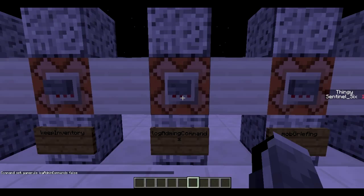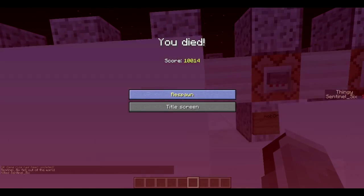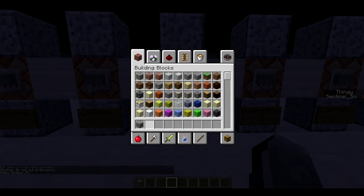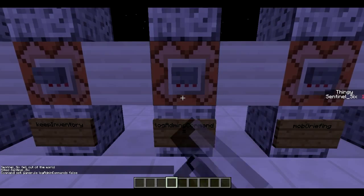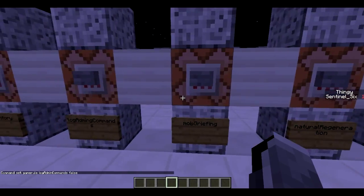Next is log admin commands. This one is basically if you want it to show when an admin uses a command. So if an admin uses the command 'kill' on someone, if you turn this off it will not show that someone used kill on that person. This is mostly a server game rule and you can stop people from seeing what you are doing as an admin.